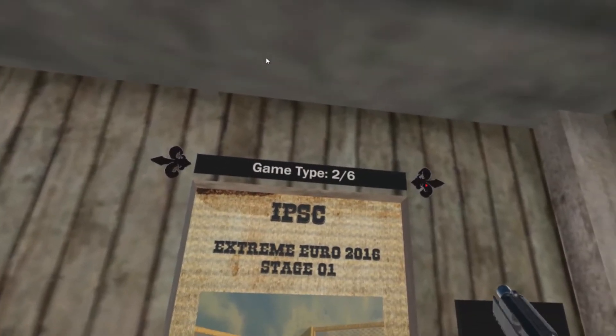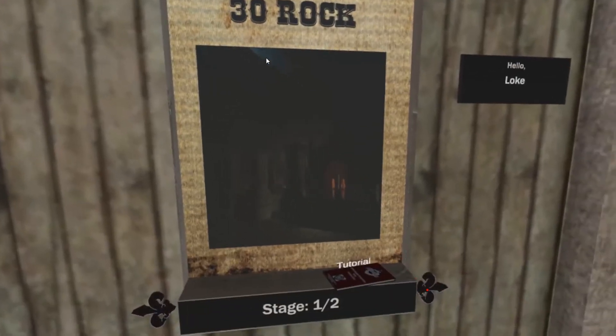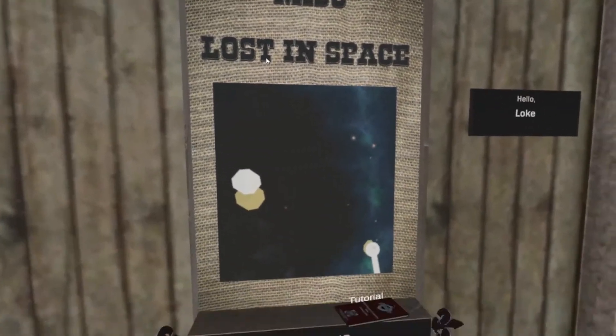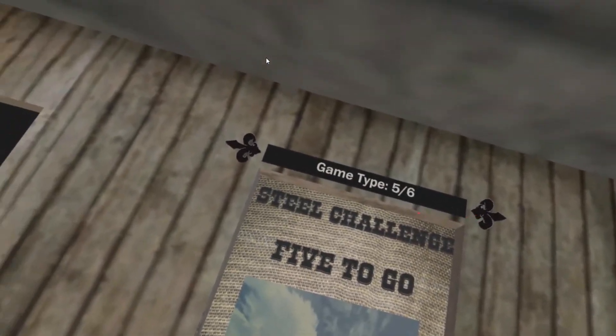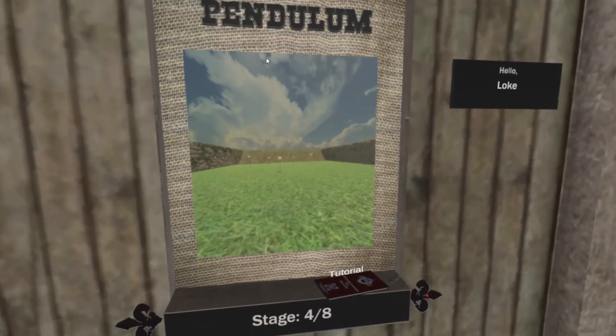I'm out of ammo — reload using the menu button. Go over to Pro-Am; there are two stages of Pro-Am right now. Then Miscellaneous, which is just me having fun with different types of game mechanics — the two of them. And then Steel Challenges — they have all eight official Steel Challenges stages right now.